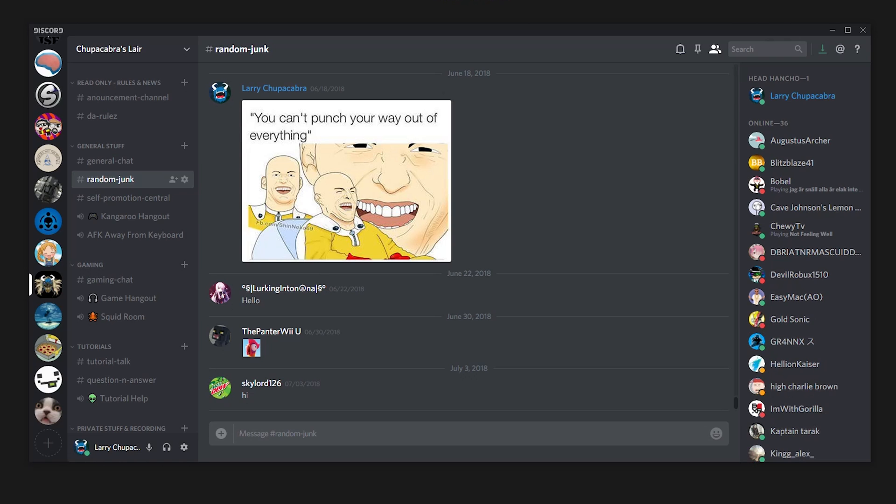One thing to mention before deleting a server or removing yourself from one: anybody in the sidebar that you haven't added to your friends list, you might not be able to talk to anymore. The only way to talk to people is if you share a server. This was a change Discord made a while back to cut down on spamming, harassment, and general shenanigans on the platform — so keep that in mind.